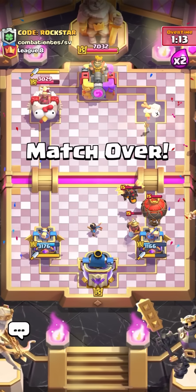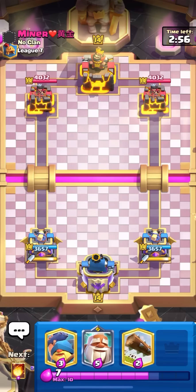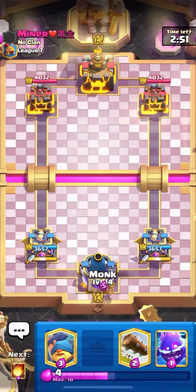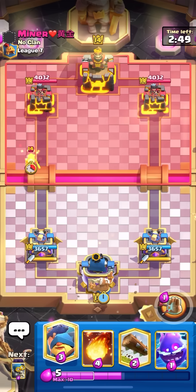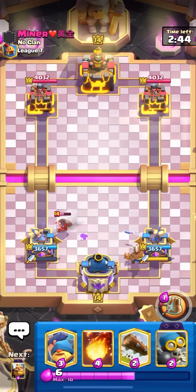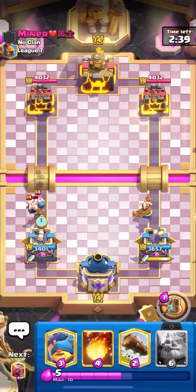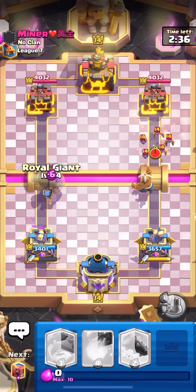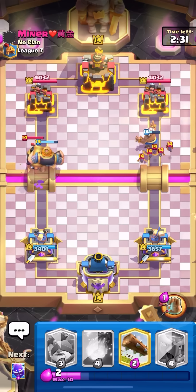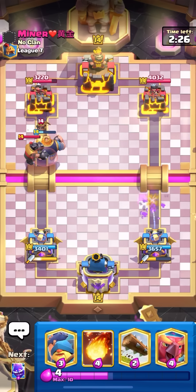Deck number four is going to be the RG monk deck. RG monk has been meta for about a month and a half. This deck is going to be really nice because it counters most cycle decks, and probably a lot of beatdown as well. Monk is really good versus dagger duchess and a lot of beatdown cards in general. Facing mega knight right now — mega knight is bad so definitely going to be miner, little prince and stuff. I have to be careful not to let a miner block.